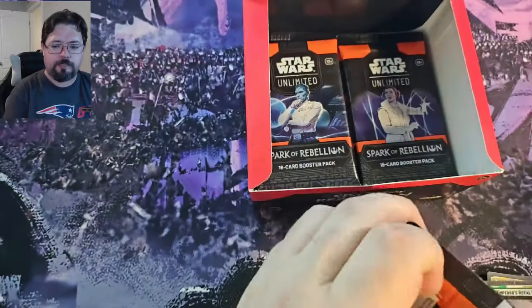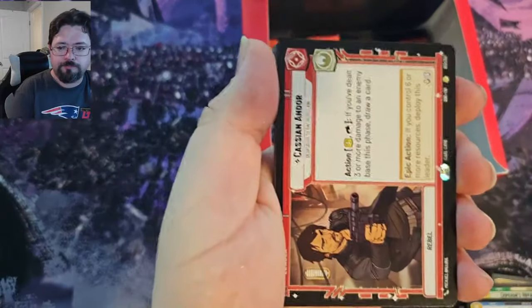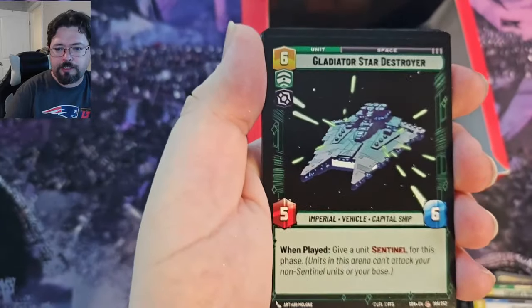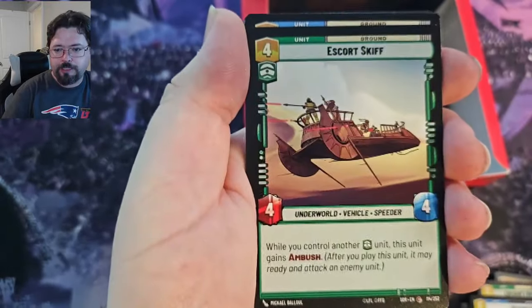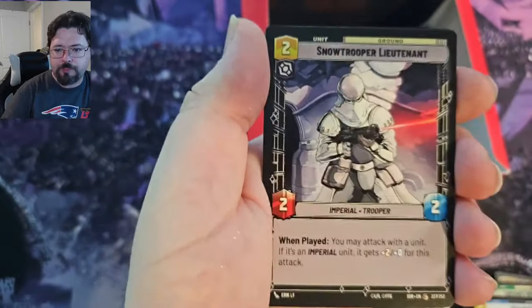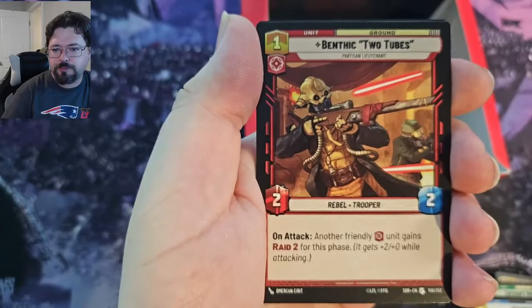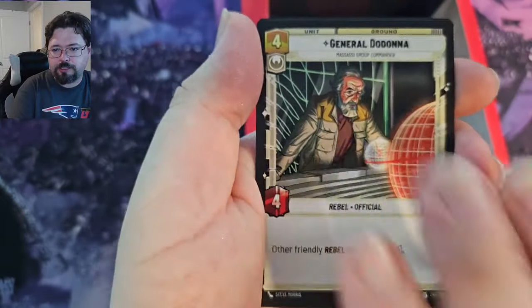Okay, next pack. We've got Cassian Andor, Dagobah Swamp, Snow Speeder, Gladiator Star Destroyer, Resilient, Death Star Stormtrooper, Escort Skiff, Scout Bike Pursuer, Waylay, Snow Trooper Lieutenant, Snapshot Reflexes, Benthic Two Tube, Inferno 4, General Dodonna, and Security Complex. This is like the fourth one of these I've pulled. And a Foil Ezra Bridger.